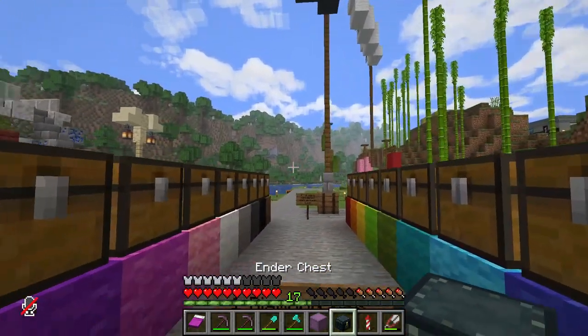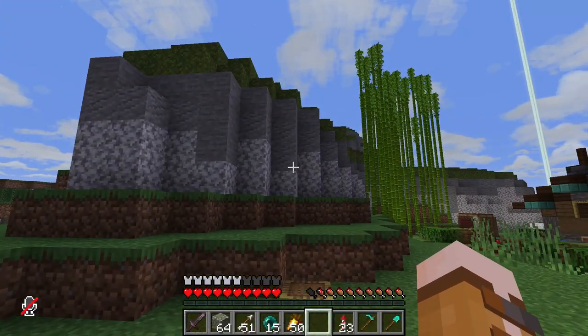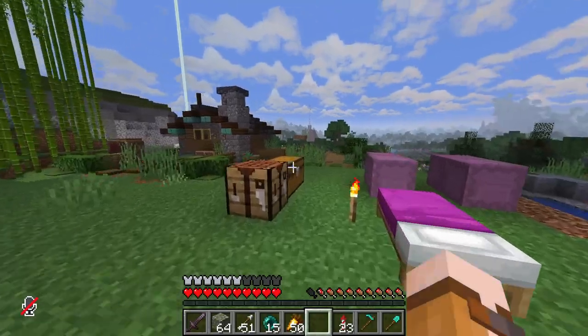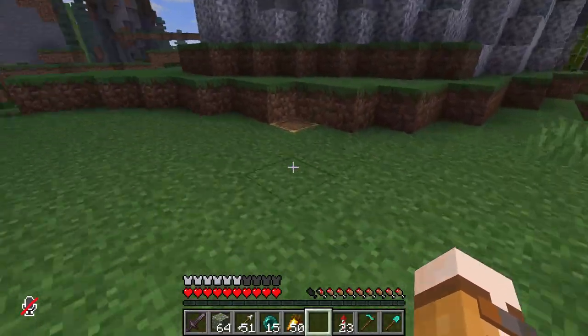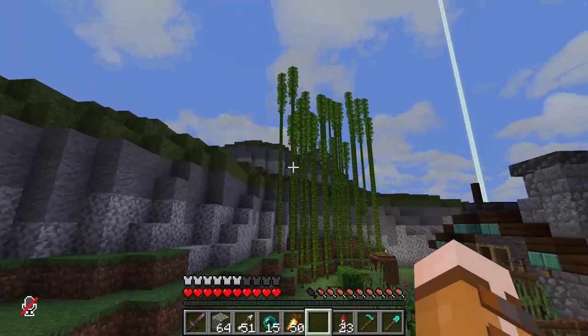I'm ready to start adding extra details to the cliff faces. I've got some coarse dirt so I can add some detail to the grass, and I'm also going to add a bunch more moss to the grass up top.